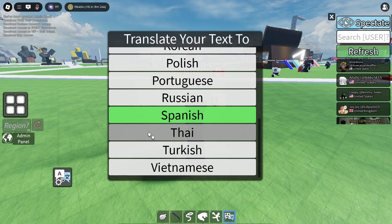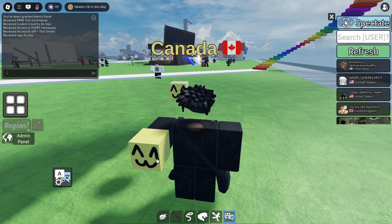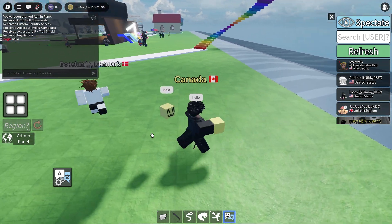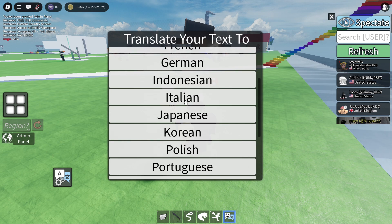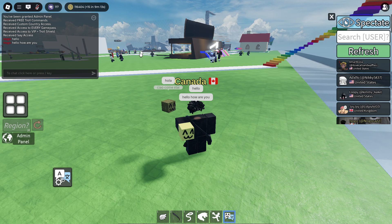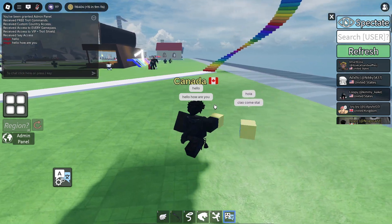So let's say I want to have it translated to Spanish — whenever I type in the chat I'm going to go ahead and say hello in Spanish. And if I go ahead and select any other language like Italian, you say anything you want and it's going to translate it, and it automatically filters too.